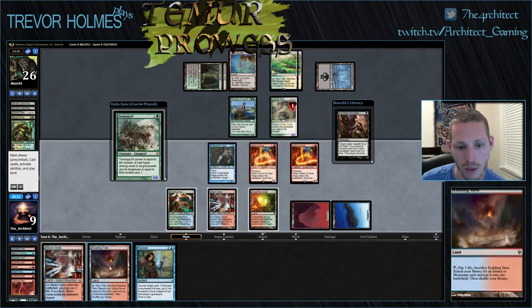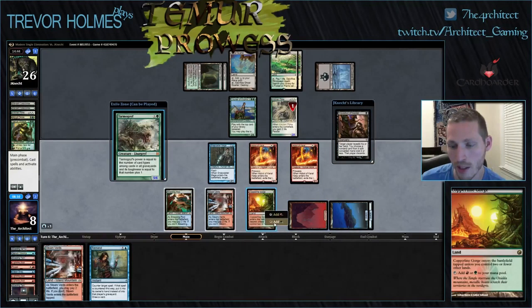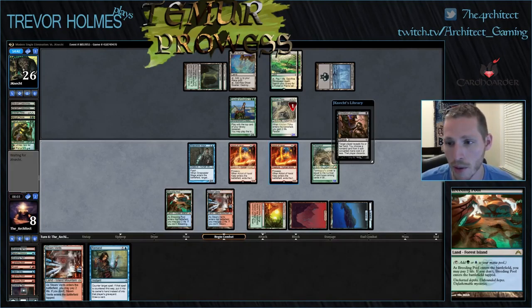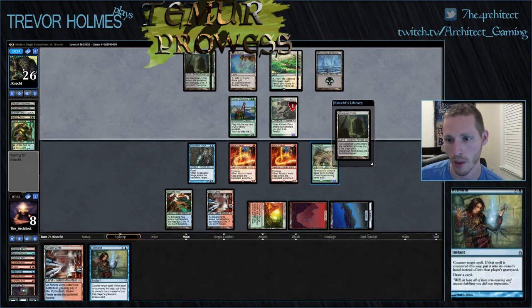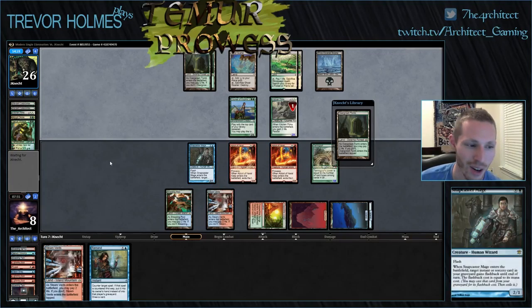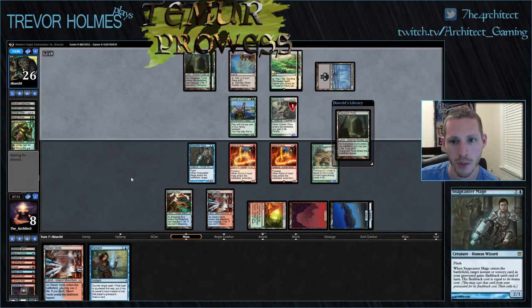It's a two-drop — sometimes I'm a super genius! We can search up one more Island. This means I have four creatures, so if he doesn't hit another untapped source I'll be able to have a guy live through the Death Cloud. This also means I can Remand his Death Cloud the first time he goes for it, but he's probably just going to cast Inquisition here. I know I could Remand my Tarmogoyf to cash in my Remand for another card, but then Tarmogoyf doesn't get to be on the field.